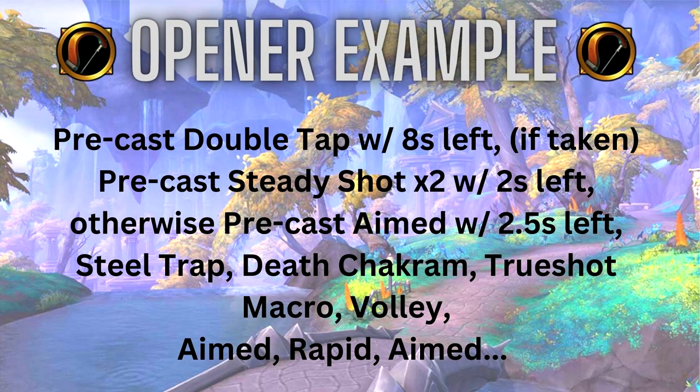Let's look at what a single target opener looks like. First, pre-cast Double Tap with about eight seconds left on your pull timer. If running Steady Focus, start casting both Steady Shots with about two seconds left in the timer. If not running Steady Focus, pre-cast Aimed Shot with about 2.5 seconds left depending on your haste. Then go Steel Trap, Death Chakram, use your Trueshot macro with racials, trinkets, and pre-pot, then Volley, Aimed Shot, Rapid Fire, Aimed Shot — and go to town from there.